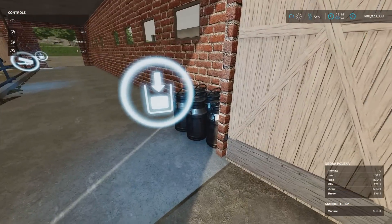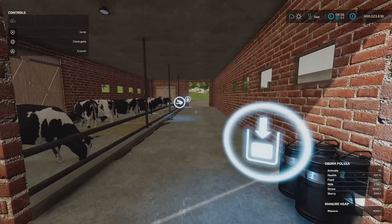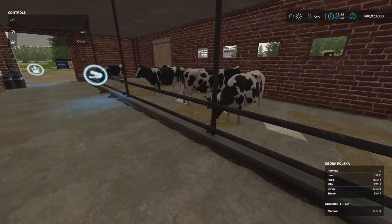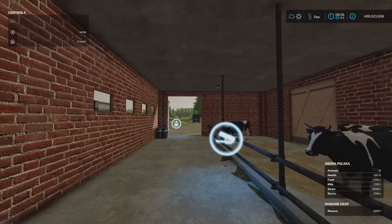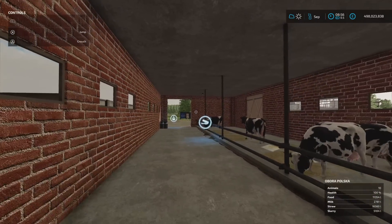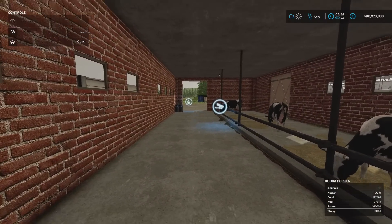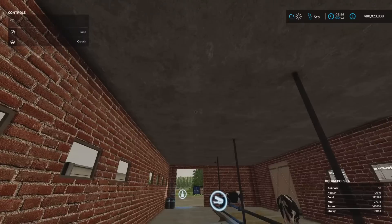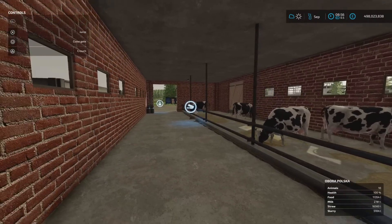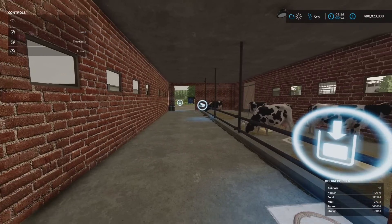Triggers as we come in the door: the milk trigger is just inside the door at this end. The slurry trigger is at the other end. The feed and straw triggers are literally just inside the door, but this is a very low ceiling. You're going to need small trailers — preferably tipping left or right rather than tipping up, or a push trailer small enough to come in the door, for your feed and straw bedding.